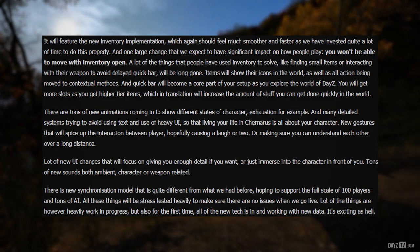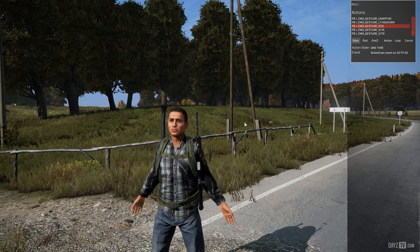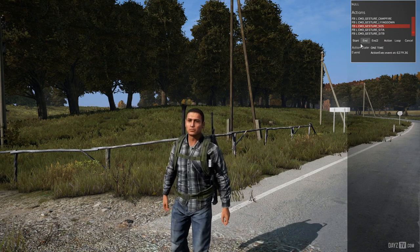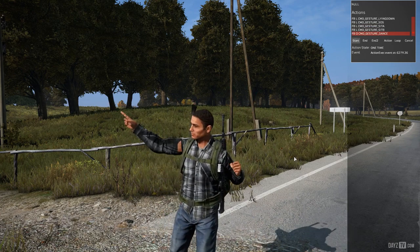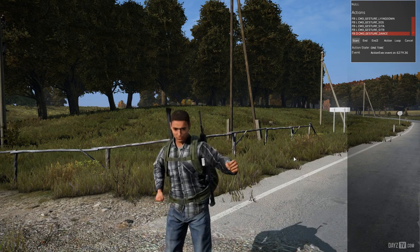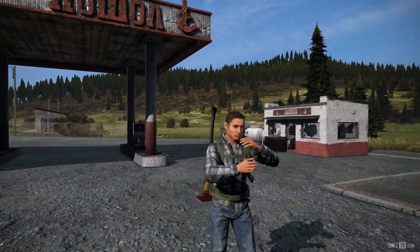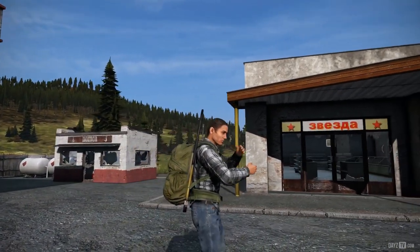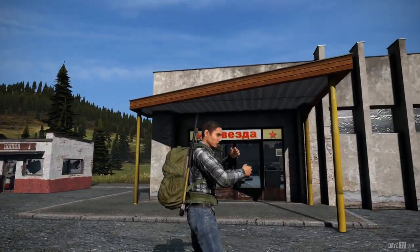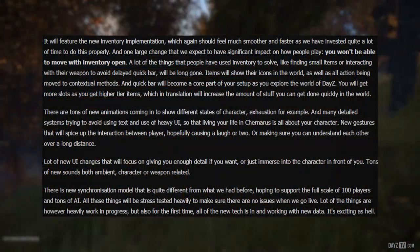There are tons of new animations coming in to show the different states of the character — exhaustion, for example — with many detailed systems trying to avoid heavy use of text and UI, so that living in Chernarus is all about your character. New gestures will spice up interaction between players, hopefully causing a laugh or two, or helping players understand each other over a long distance. There are also a lot of new UI changes focused on giving you enough detail or letting you just immerse into the character.